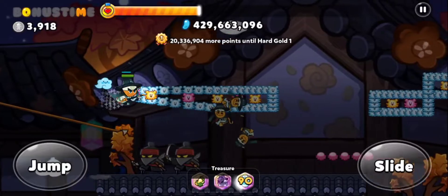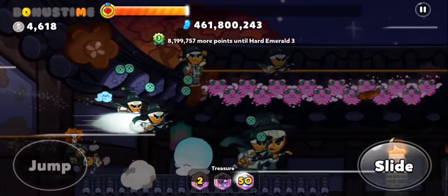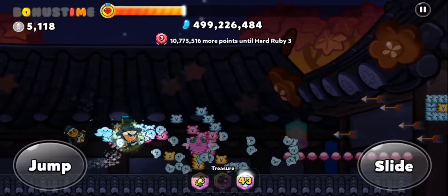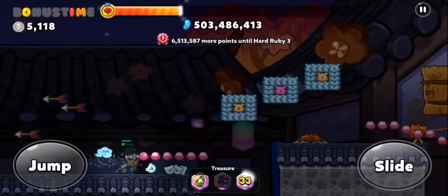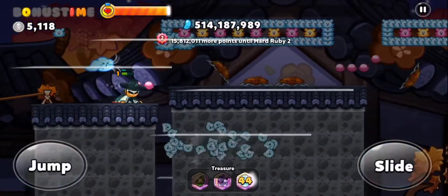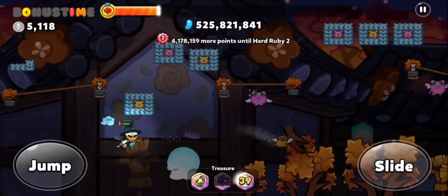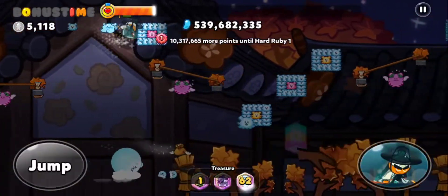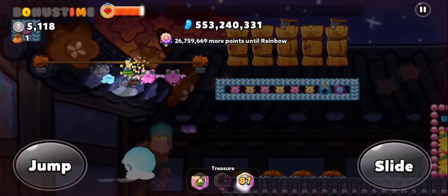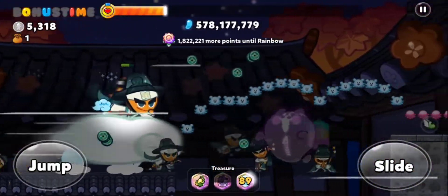I forgot that I can't collect those rainbow jellies when I use my skill, because I don't have the Magic Compass upgraded. But in the scheme of things, I did manage to get the Rainbow Rank, so it doesn't really matter. We've already reached 500 million points — half a billion — which is surprisingly quickly. I've never seen such a large increase in how many jellies you can collect. Hopefully I'll get the potion — there we go!